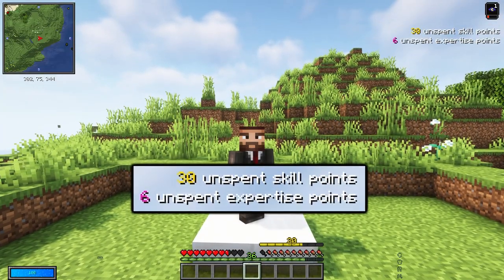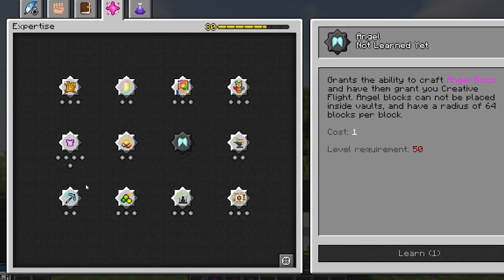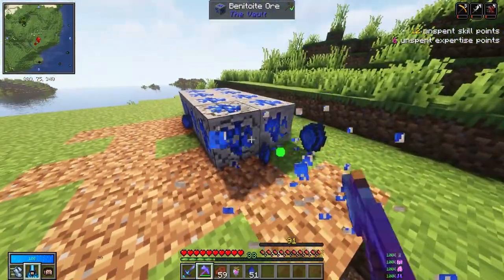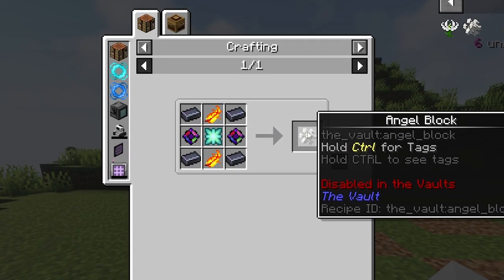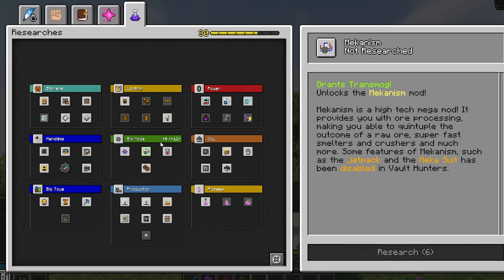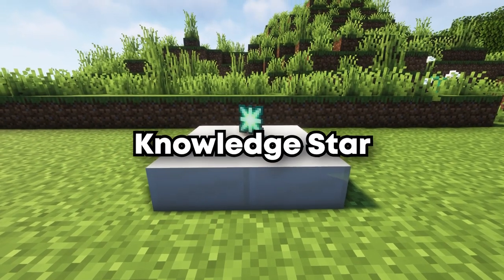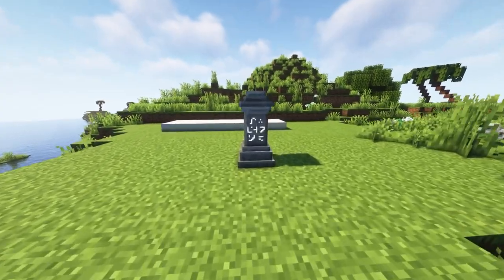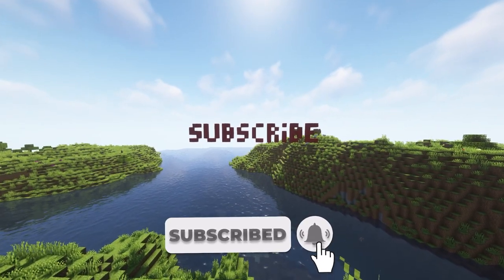Second to skill points, you'll also be granted an expertise point every 5 vault levels. Expertises are more specialized talents that enhance your experience in specific situations — for example, massively increasing the amount of experience you gain per experience orb, applying higher fortune levels to any block you break with a fortune tool, and even granting you the ability to craft an angel block, which rewards you with creative flight in a radius around the block itself. Finally, knowledge points. Knowledge points are going to be what helps you to unlock more and more mods in the future. The only way to obtain these knowledge points, however, will be through consuming a knowledge star. I'll let you figure out how to craft this on your own using the guidebook provided to you.